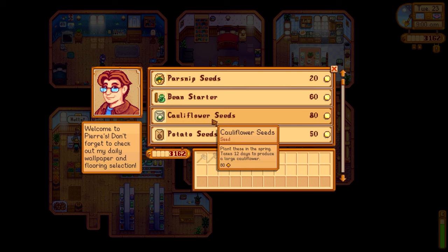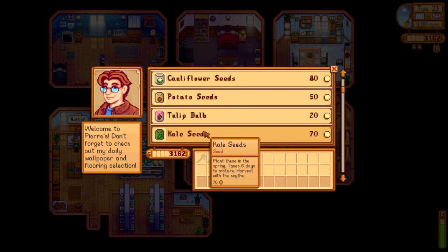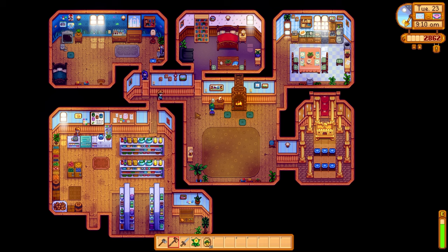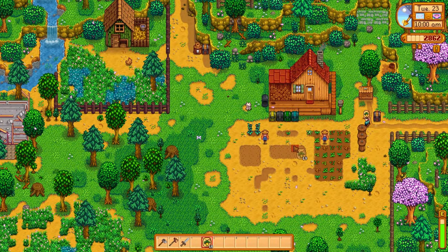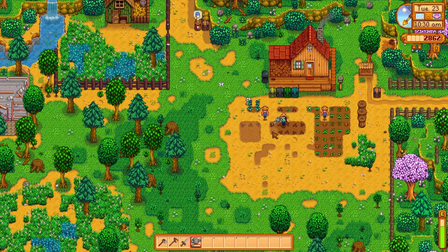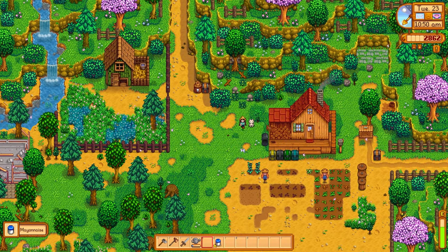Let's head into town because we're going to get some seeds. We've only got about five days, so if we grow parsnip seeds they'll be ready in four days. Plus we're nice and close to give another flower to Caroline — that's two gifts this week, which is already very good. Let's get our seeds popped in the ground and get these watered. We'll get one more harvest before the end of season.